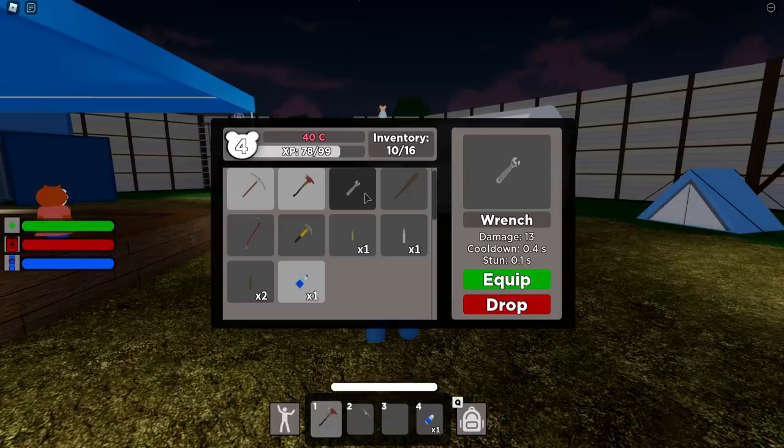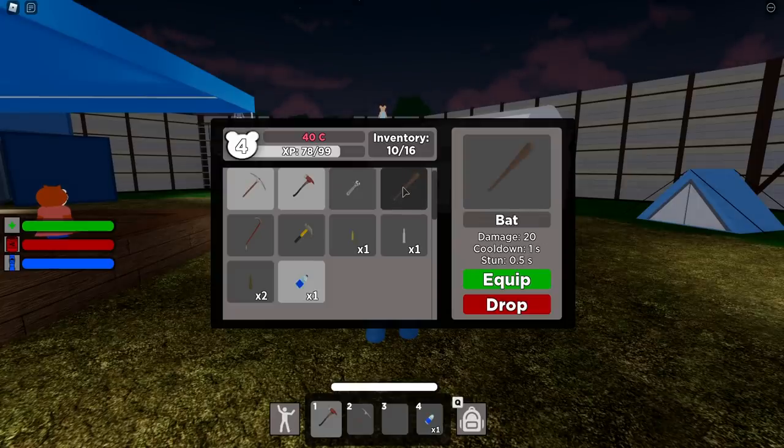Next up we have the Wrench. The Wrench does 13 damage, cooldown 0.4 seconds, and stun 0.1 seconds — not the strongest of weapons. Next up we have the Bat, which was also showcased by Minitune before. The Bat does 20 damage, cooldown 1 second, and stun 0.5 seconds. I think this is actually pretty well balanced, and it's something you could definitely use in your battles.